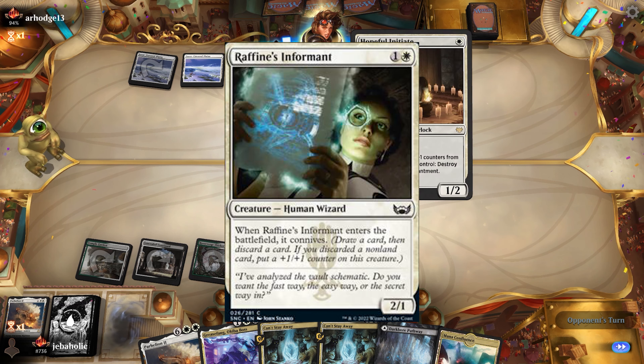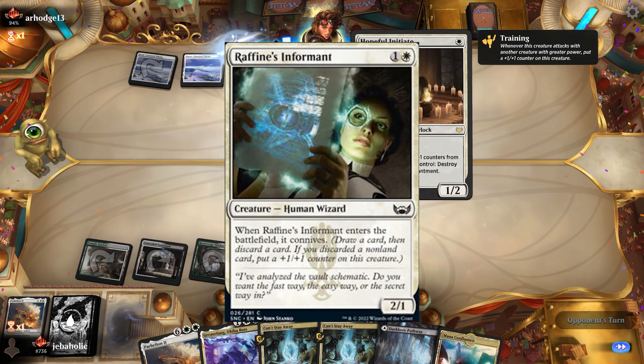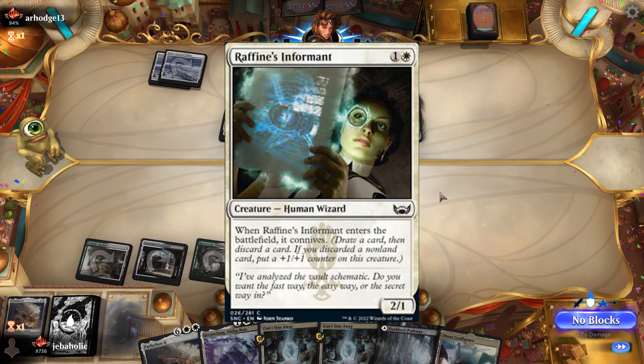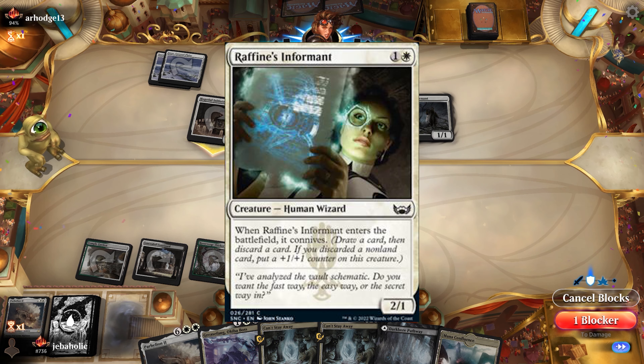Rafine's Informant is great for putting an annoying Parhelion, or any vehicle, from your hand into your graveyard. You usually use this after a vehicle is sent back to your hand from Grease Fang, or if you start with Grease Fang in hand and another vehicle.